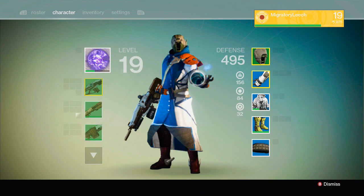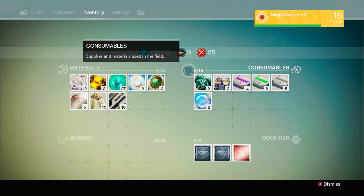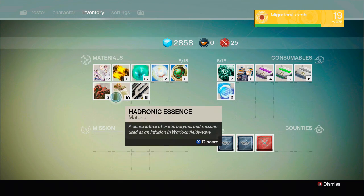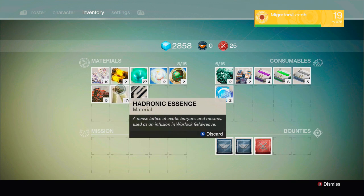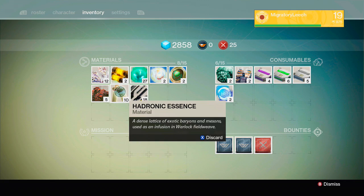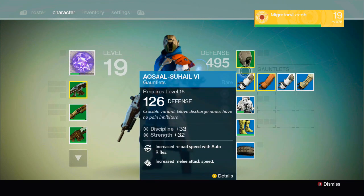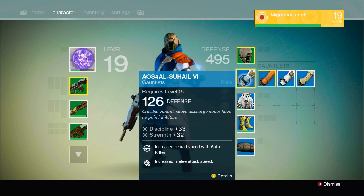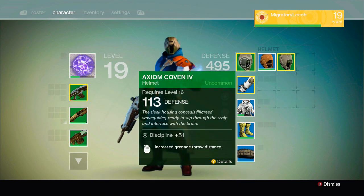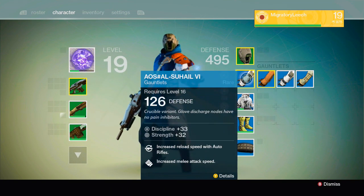Whenever you dismantle a product — a gear or something — you get hadronic essence. For mainly uncommon weapons you get hadronic essence. You get the same thing for rare weapons, but in the case of rare weapons you get more hadronic gear. When you dismantle a common or uncommon you get like one or two, and for rare you get two or more.